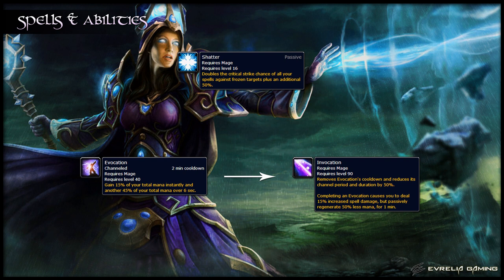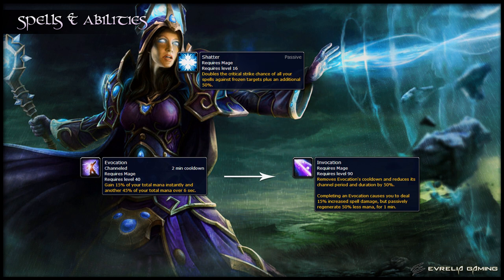Evocation is a cooldown that regenerates your mana over a channeled cast. When you use this, as long as you have the Invocation talent, you gain a buff that increases your spell damage by 15%, although you regenerate less mana. This lasts for one minute.